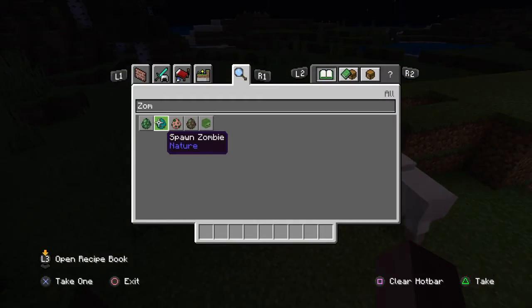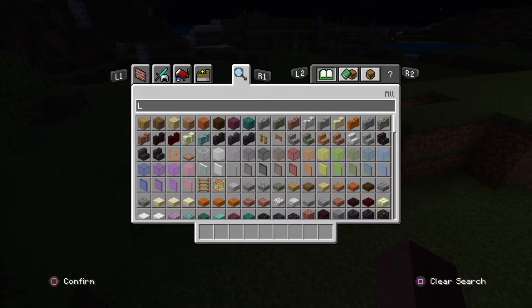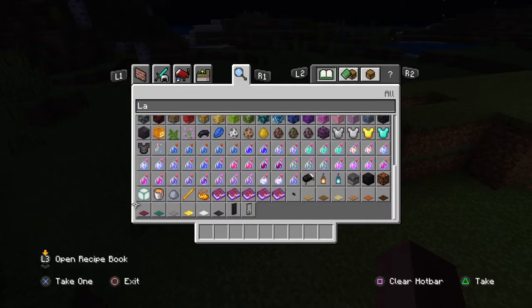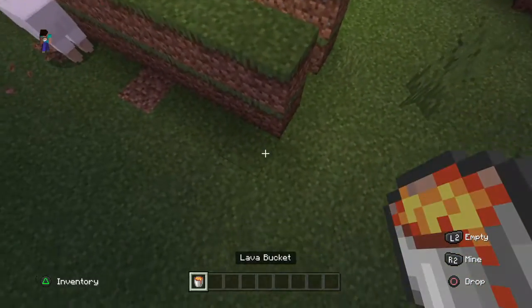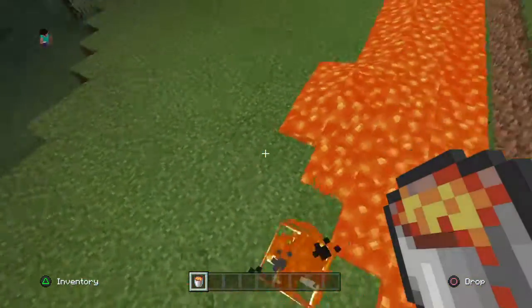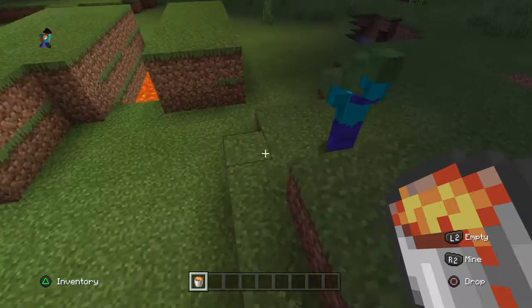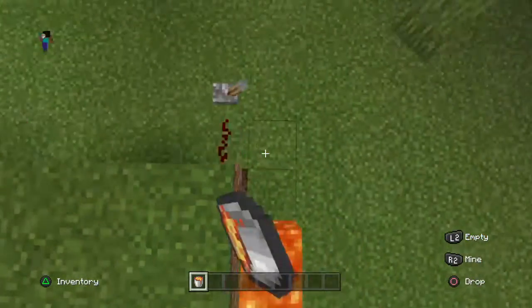First let's get lava, because zombies don't walk into the lava. So put lava on the sides — let's spam a ton of lava down, just like that, and then spam more lava down.